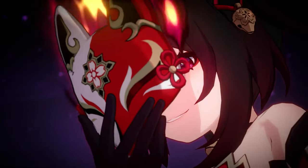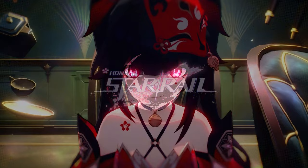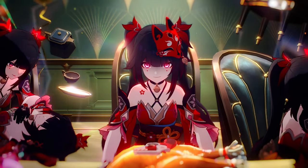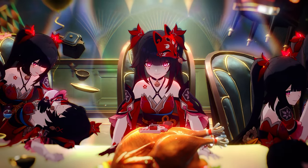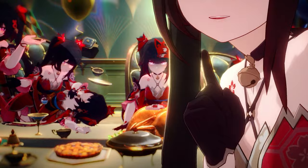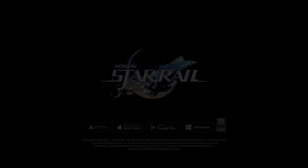All in all, she's perfectly viable at E0. Although with the existence of Bronya, they really had to step up and make Sparkle great. So even without her signature light cone or Eidolons, Sparkle will be less restrictive and bring up many hypercarries that have been waiting for their version of Bronya. That concludes my complete guide to Sparkle — good luck with your pulls and dealing with her toxicity. My name is Gladius, thank you for watching, until next time.